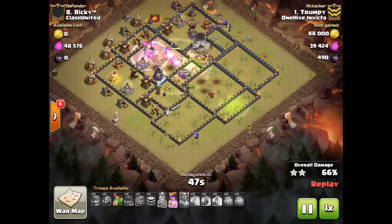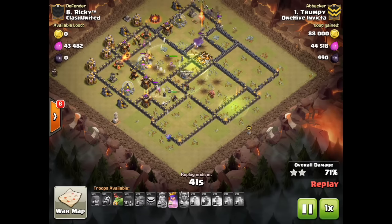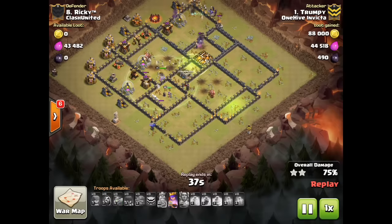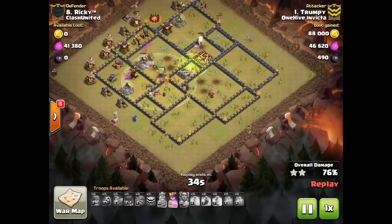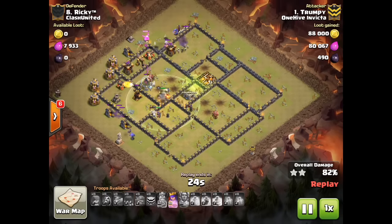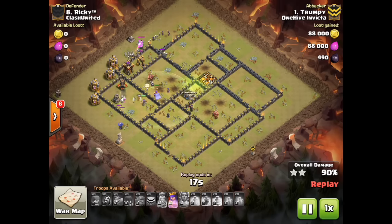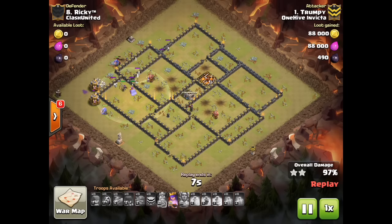He gets lots of witches and skellies pouring in there. When you've got Inferno set on multi, those skellies tend to occupy the Infernos and allow those bowlers and that queen to do a lot of work. That golem is still alive, hasn't even popped yet, and has made it all the way to the back end of the base. Still has not even used the queen's ability yet. Last point defense down — tons of skellies to clean up, just one building left. Three stars in the bag. Nice job, Trumpy.